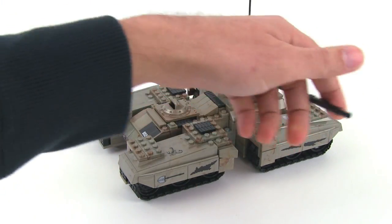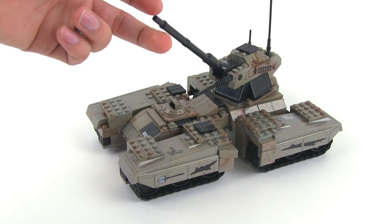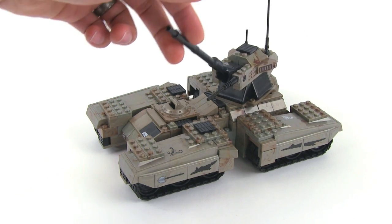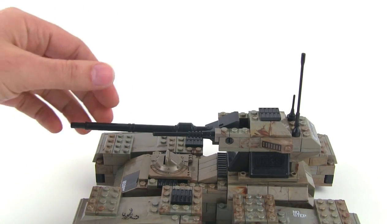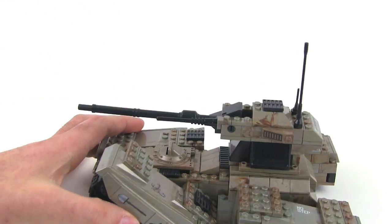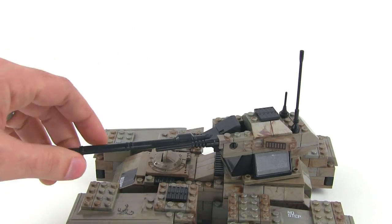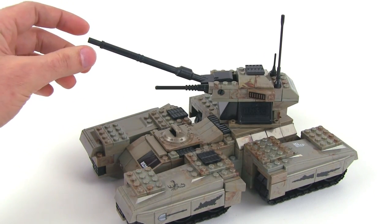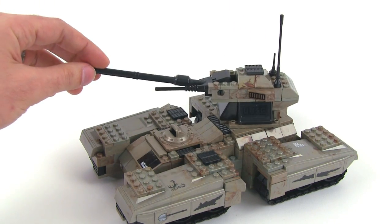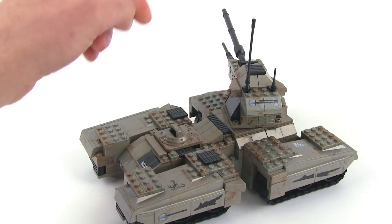You've got the turret that will rotate around — rotates 360 degrees, no problem there. You've got elevation; you can go ridiculously high up in elevation. It just goes to pretty much flat on the lower end. You've got the secondary weapon over here — the machine gun, the anti-personnel gun. No motion on that one unfortunately, it just kind of sits there. And a couple of antennae on the back, two different lengths.